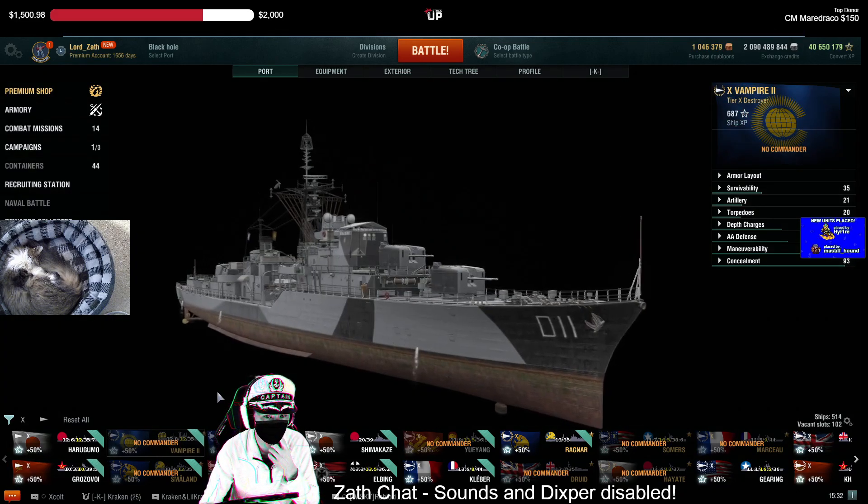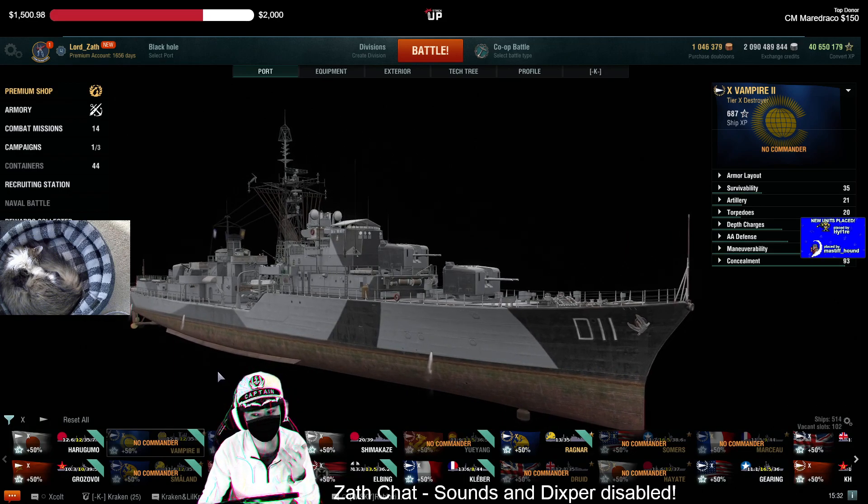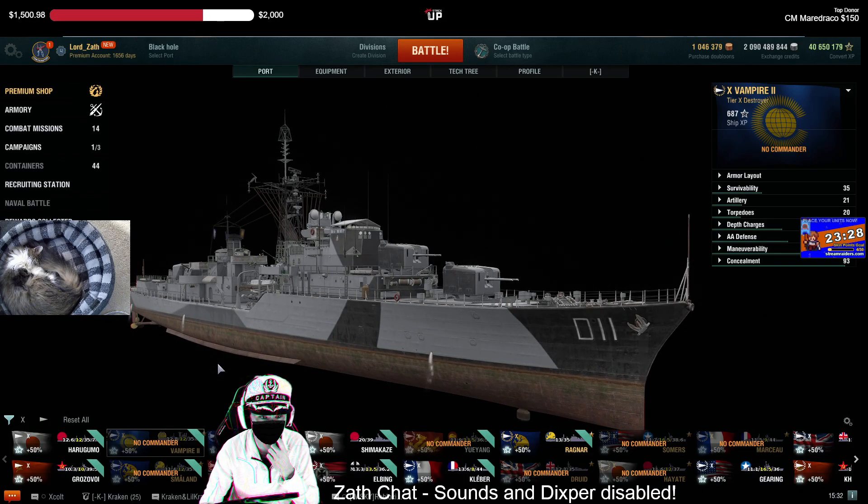Vampire II is a weird one because it's got that crawling smoke. I can see that in randoms, but I just can't see it in a clan battle situation. You're most likely going to be the only thing out there spotting as destroyers, so I just don't see that you're going to be able to use your creeping smoke that well.